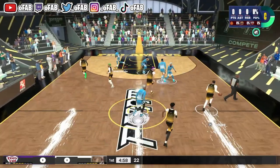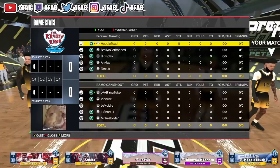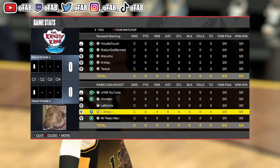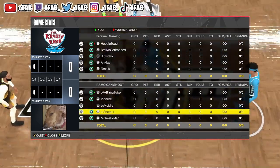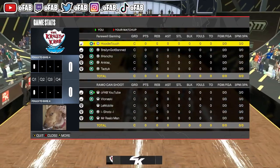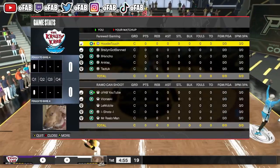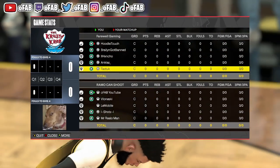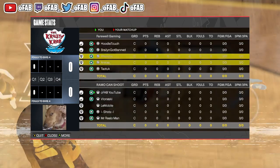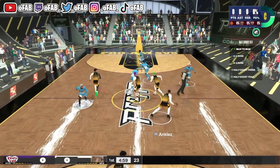Sponge is the best takeover perk in the game, so make sure you put on Sponge. Whatever your teammates do — rebounds, steals, blocks, assists, points — whatever good plays they make, you get a little bit of takeover in your meter too. Do not grind for Accelerator; it's not worth it. They need to buff Accelerator. So make sure you guys like, comment, subscribe. It's your boy O'Fab and I'm out.